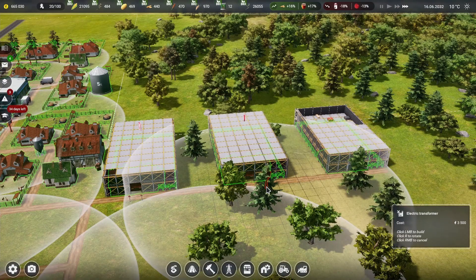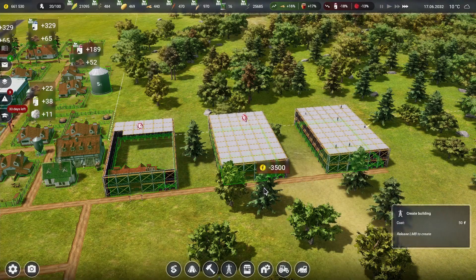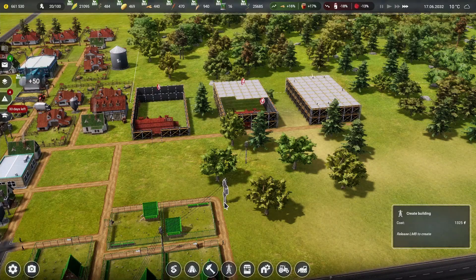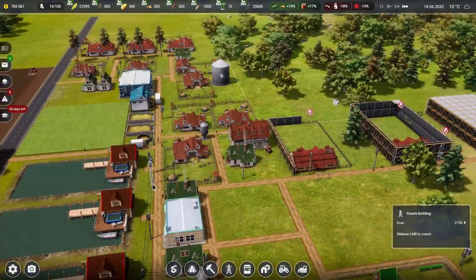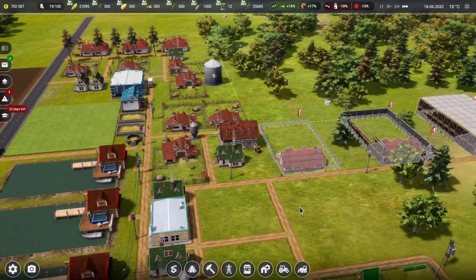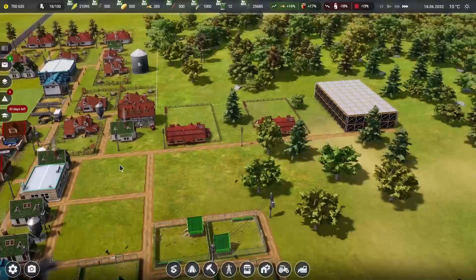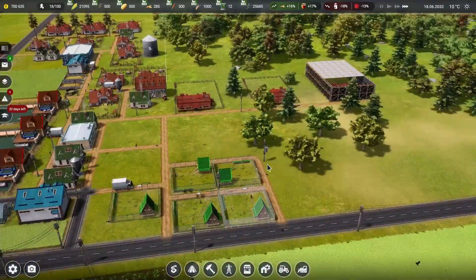We need some power over here — going to have to throw this right across the street so that we get all three of these guys powered up. We'll run it all the way over there and get everything powered up, because we're going to clean up this area eventually for the chickens to get the larger chicken coops in.